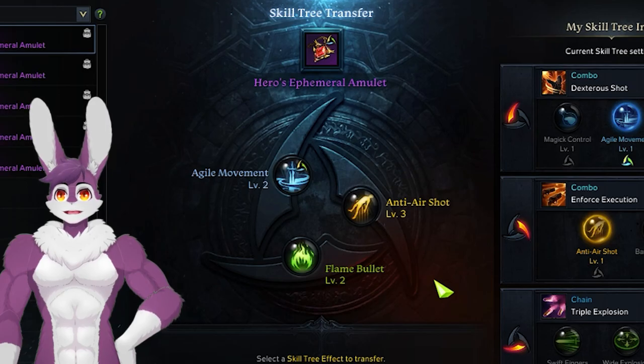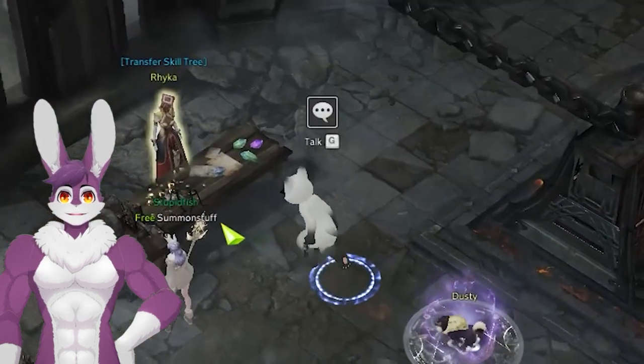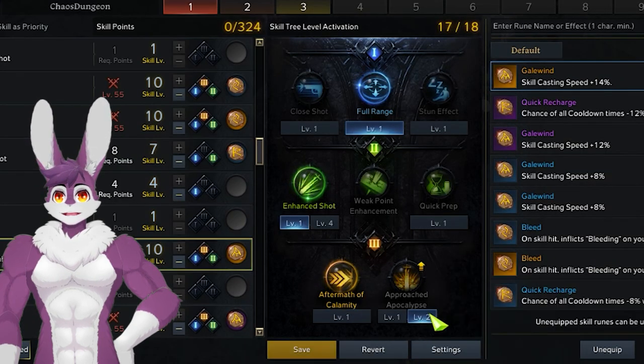We have a new game system to cover: Skill Tree Transfer. Run Chaos Dungeons to get Amulets — Amulets have tripod levels. Go to the Skill Tree Transfer NPC and upgrade your tripods. The higher the level, the lower the probability. In the Skills Menu, toggle your upgraded tripods.